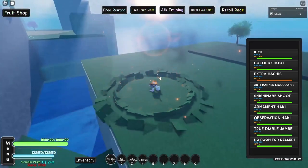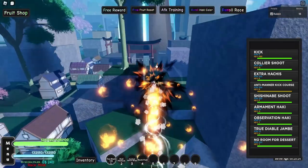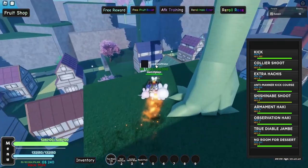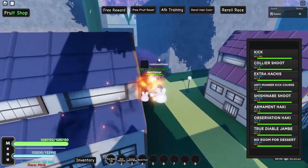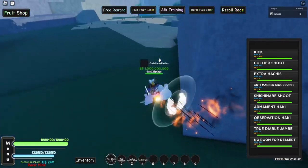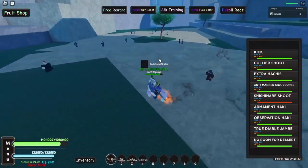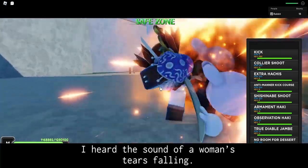All the moves have the red animations now — even that one, even that one. It's kind of weird that True Diablo Jambe isn't like Double Diablo Jambe anymore; I kind of liked the double version. But whatever, let's go test on one of these guys. I accidentally burned that one, but okay — let's see No Room for Dessert.